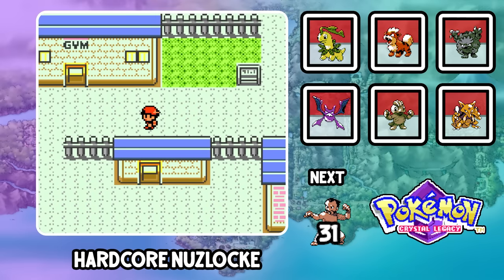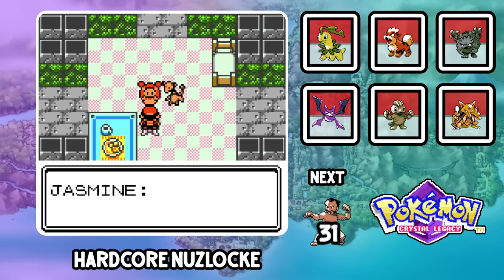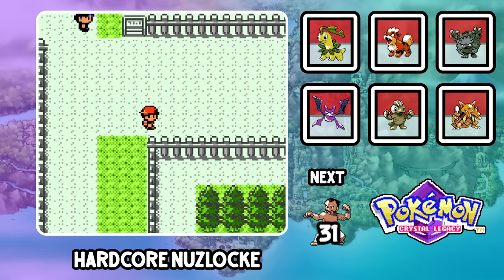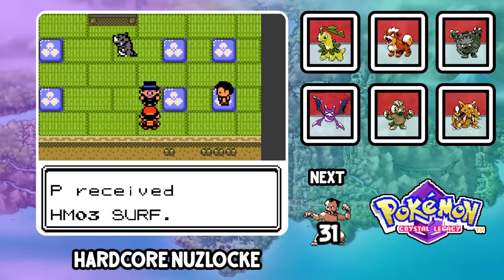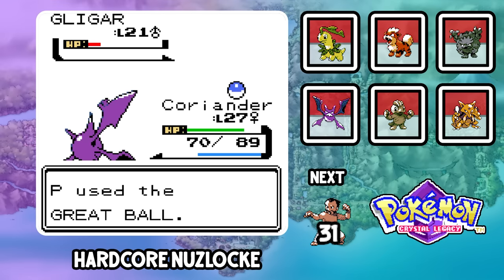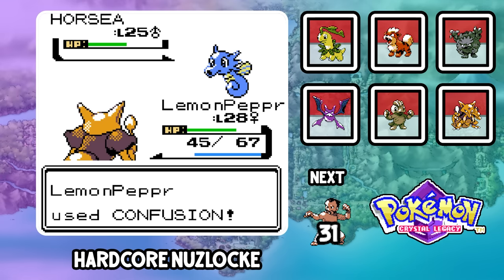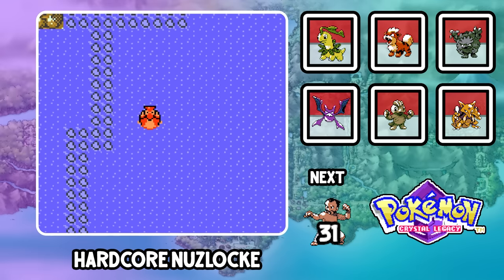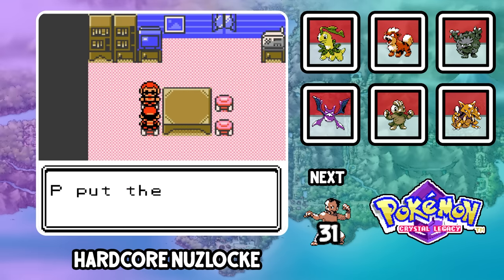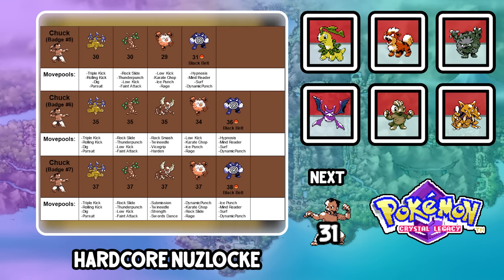We travel to Route 38 grabbing Lime Zest the Magnemite, and Route 39 for Dill the Dunsparce — both solid for Chuck. Arriving in Olivine, we're greeted by Silver. We grab the Good Rod and Strength HM, trek through the Lighthouse to trigger the Secret Potion quest, then head to Cianwood. I forgot to get Surf first so it's back to Ecruteak — we take down the Kimono Girls and now have HM Surf. I quickly grab Gligar named Garlic from Route 42.